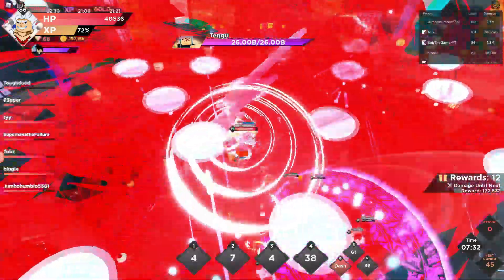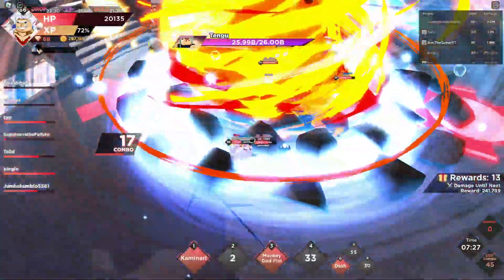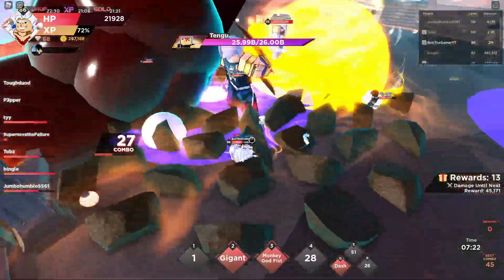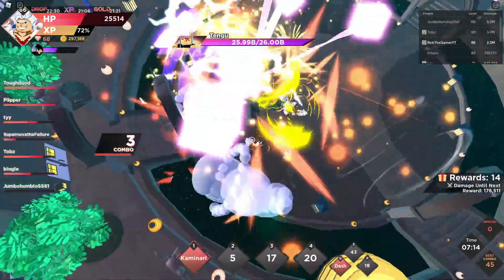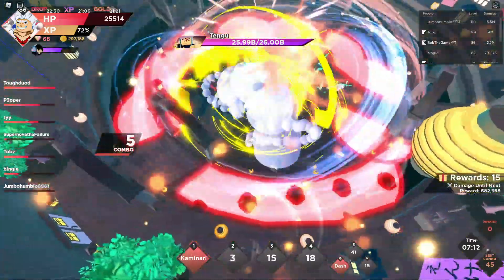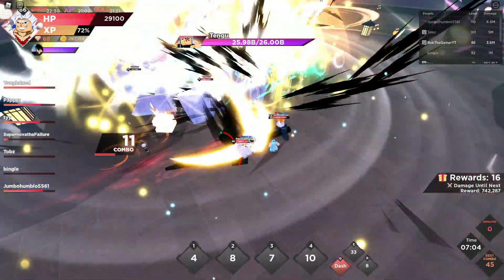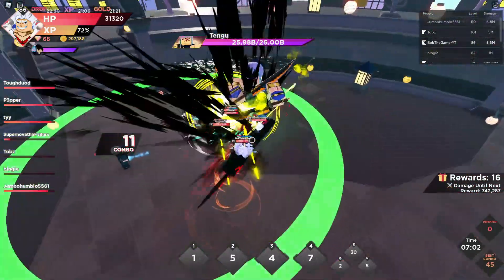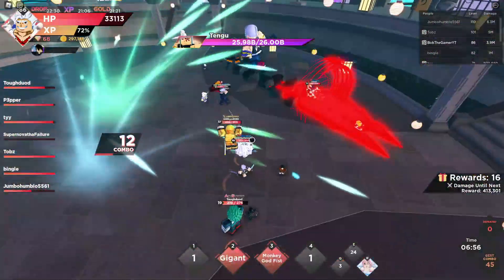Let me give a better description of the moves. Kaminari Army is the first one — you jump up in the air and throw lightning bolts. The second move is Gigant — it's just a giant stomp. The third move is Monkey Godfist — you get really huge fists with a lot of range and increased damage. Then there's the big Gear 3 move with Haki.